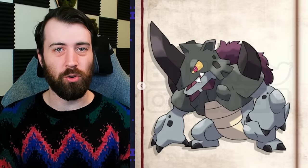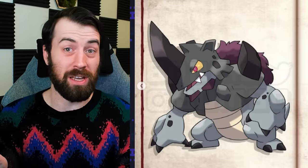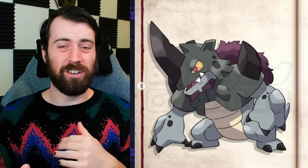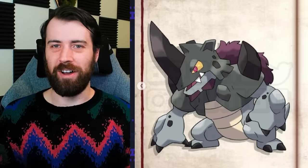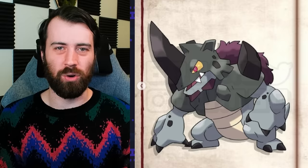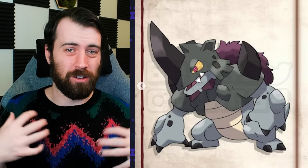Next up, we have another past Paradox form, and this time it is for Rhyhorn or Rhyperior — could be either, could be both. This design looks like it could fit into the Elden Ring universe and no one would ask any questions. Like, a half man, half Rhino with a giant sword horn — totally makes sense for Elden Ring. It looks like it's wearing a helmet and has a little chest piece here too, so it kind of plays into a knight vibe.